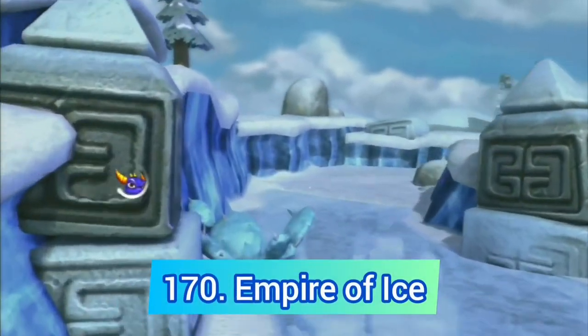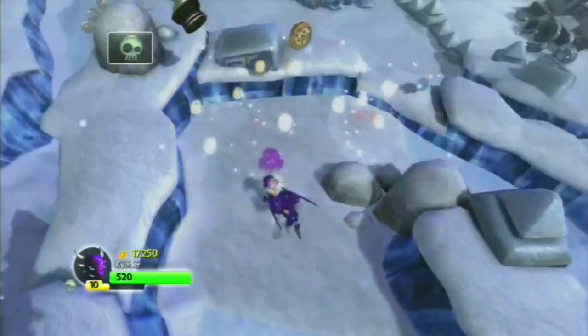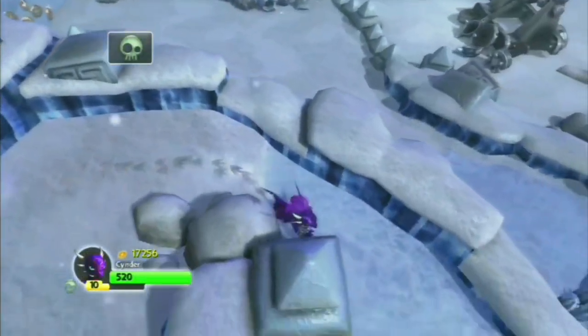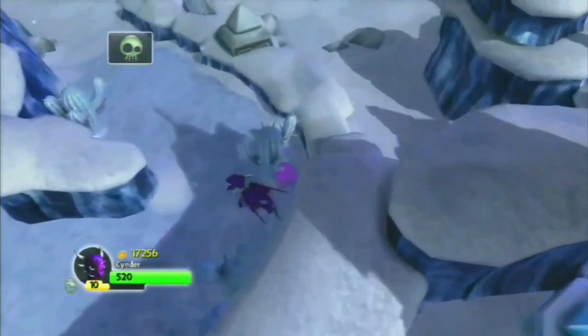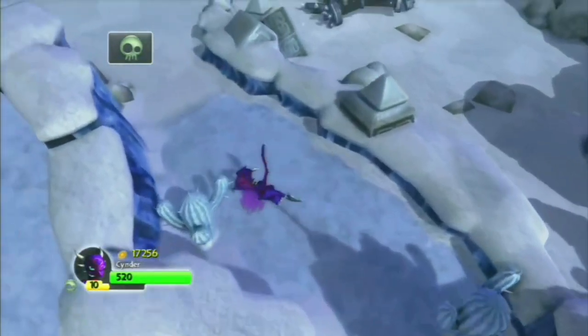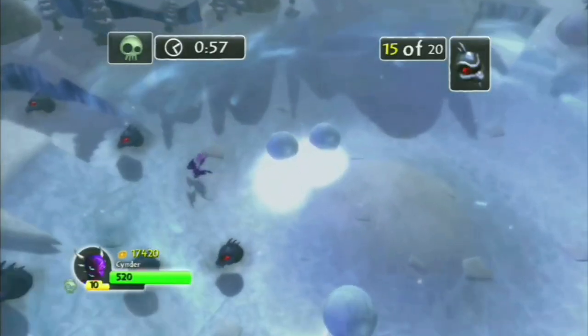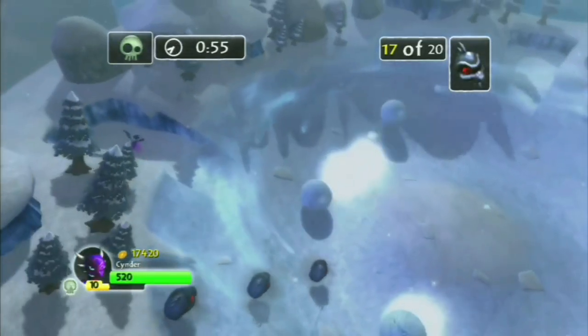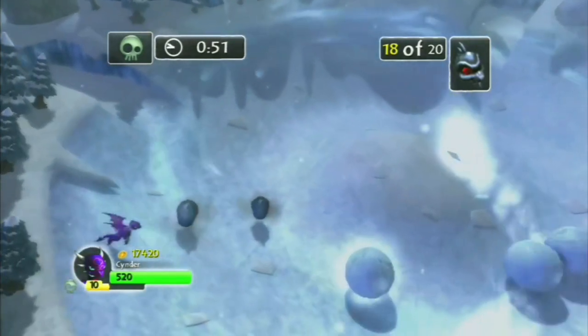The worst level from Spyro's Adventure is Empire of Ice — also the worst expansion pack. I will admit I love the music here, but there is really nothing special about this level, and then you have these ice mazes, a horrible elemental gate, and of course the infamous boss fight against a wall.